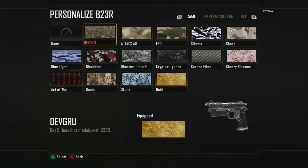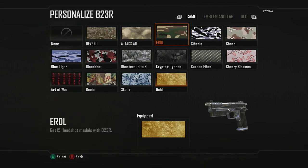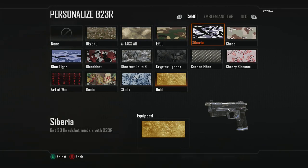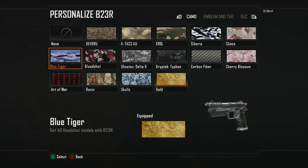Here are the challenges you must complete to get gold camouflage. The first nine challenges are all headshot related, requiring 100 headshots total. Starting off: Devgru at 5 headshots, 8x at 10 headshots, ERDL at 15 headshots, Siberia at 20 headshots — this is probably the first camo I would even consider using — and Chaco at 30 headshots.